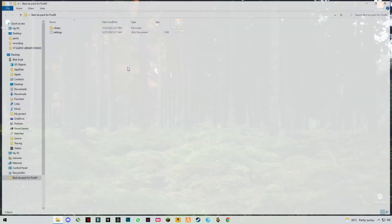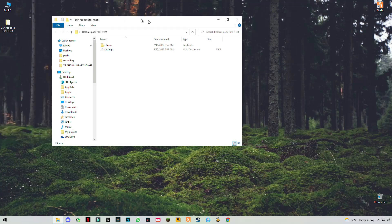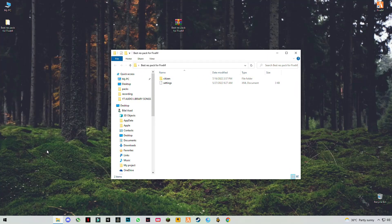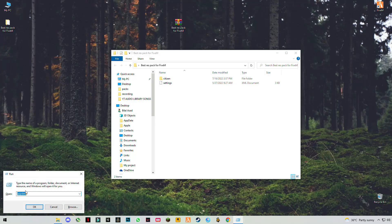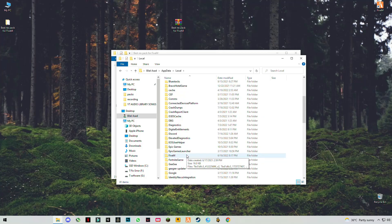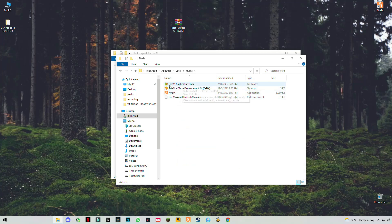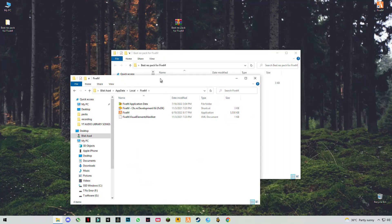Open this pack and you will see two files: the first is citizen and the second is settings — the in-game settings file. Now press Windows plus R on your keyboard and type appdata, then click OK.